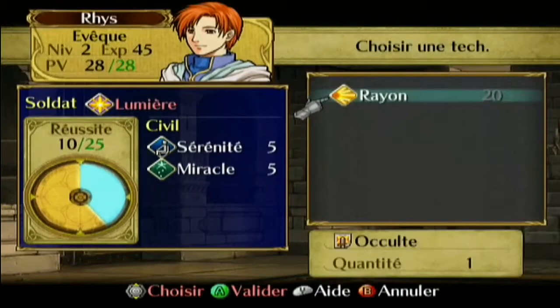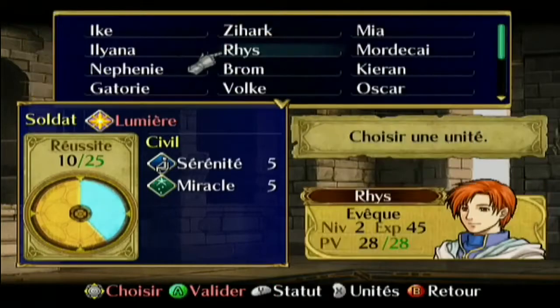Par exemple pour l'évêque c'est Rayon. Lui au début il était en mode prêtre, une unité qui pouvait juste soigner. Après quand il devient un évêque, il peut attaquer avec la lumière — c'est une espèce de mage très peu puissant qui reste très faible. Mais il peut quand même se défendre, et contre un chevalier ça peut faire mal vu que les chevaliers sont très faibles en résistance.